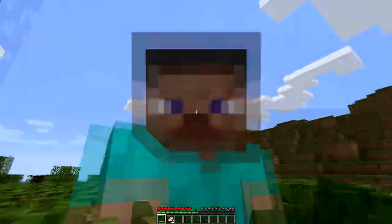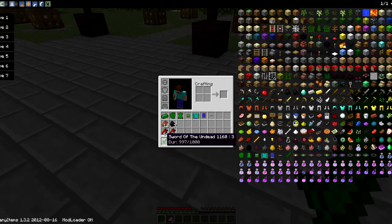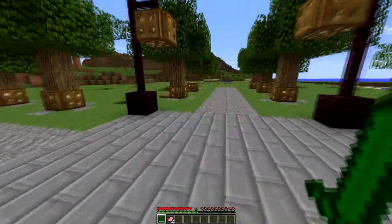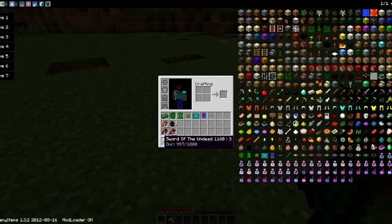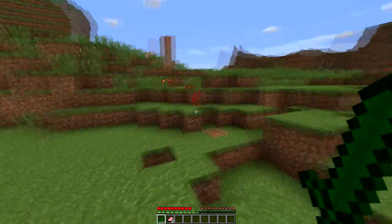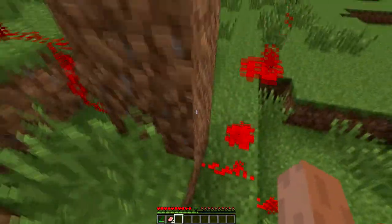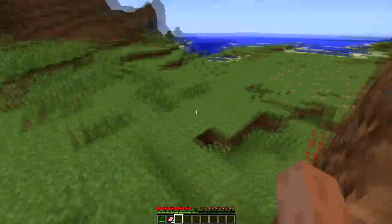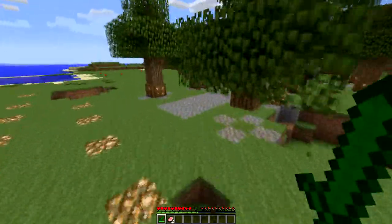Let's get into how this mod works. You can see in my hand we have a Sword of the Undead. This is the sword that is included in the mod and it has a thousand hits of durability. I do not know exactly how much damage it deals — it's not on the mod or the forum post either, so I'm not exactly sure about that.